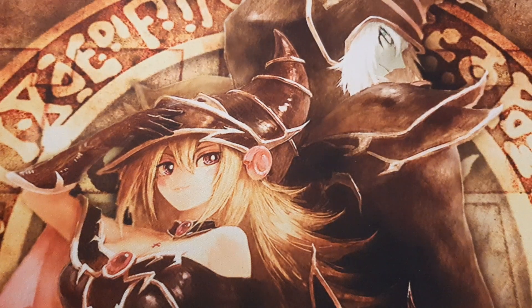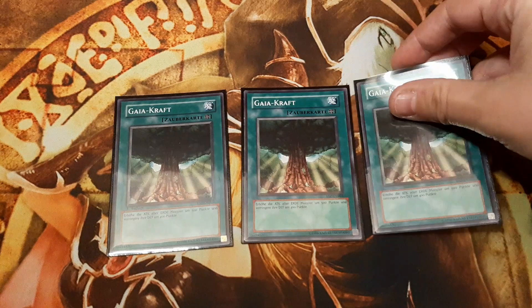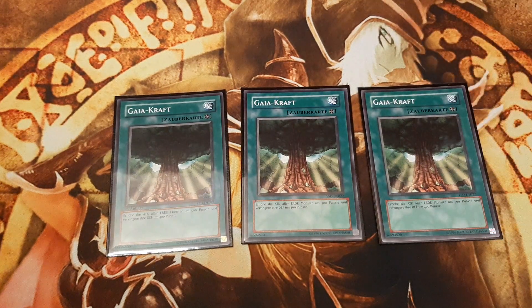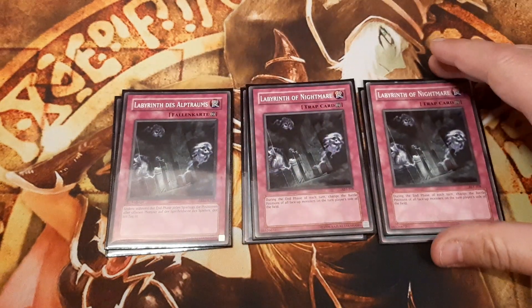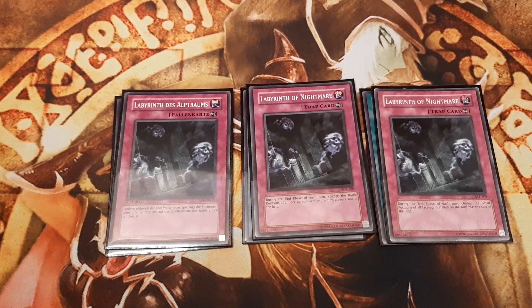Basically all of this deck's speed sticks are Earth attribute monsters. Gaia Power boosts the attack value by 500 points while lowering the defense value by 400 points — I maxed out on it. The key centerpiece in this deck is the permanent trap card Labyrinth of Nightmare. Its effect switches all face-up monster cards of the turn player that are in attack position into defense position and vice versa during each end phase of the turn player. Without this card the deck build is more or less senseless, as we rely heavily on its effect.